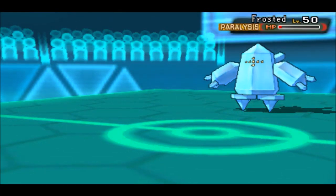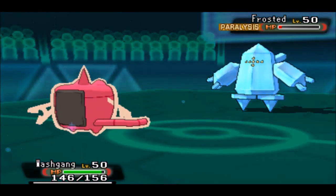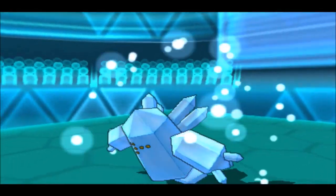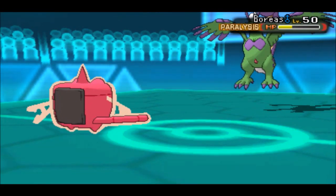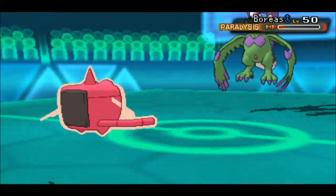Next up comes Regice, which faints due to Stealth Rock damage. Out comes Rotom Wash, and Regice is down. Now all he has left is a paralyzed Tornadus. I have a Choice Scarf Hoopa Unbound and Rotom Wash. Volt Switch is going to finish off the Tornadus.